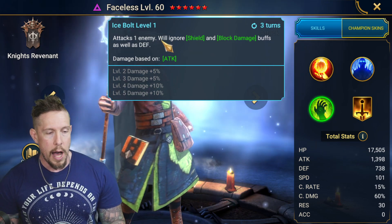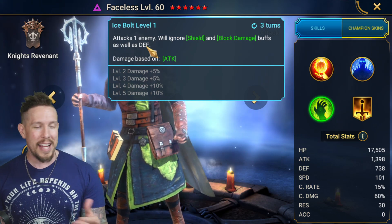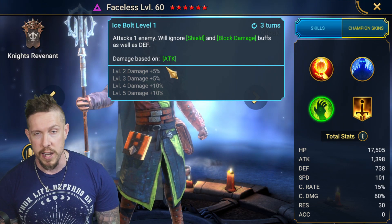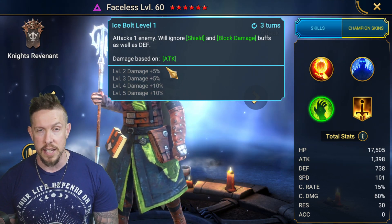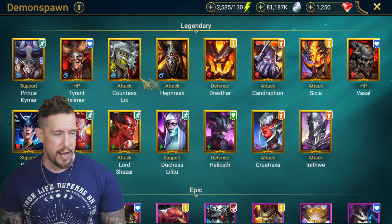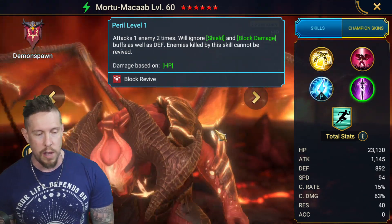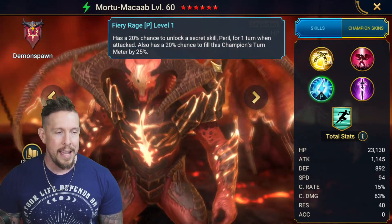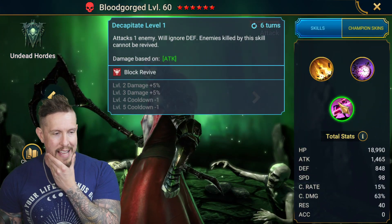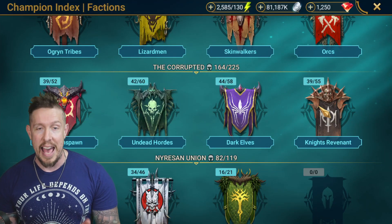The coolest thing about Ice Bolt is it ignores 100% of enemy defense, making it one of the strongest nukes in the game. There are only a couple of abilities in all of Raid: Shadow Legends that ignore 100% defense — for example, the Peril ability of Morrtu Macabre, which is a secret ability that also ignores shield, block damage, and has a deny revival, but only has a 20% chance of unlocking each time he's hit. There's also Mr. Blood Gorged on his A3. There aren't many, and they're all legendaries.